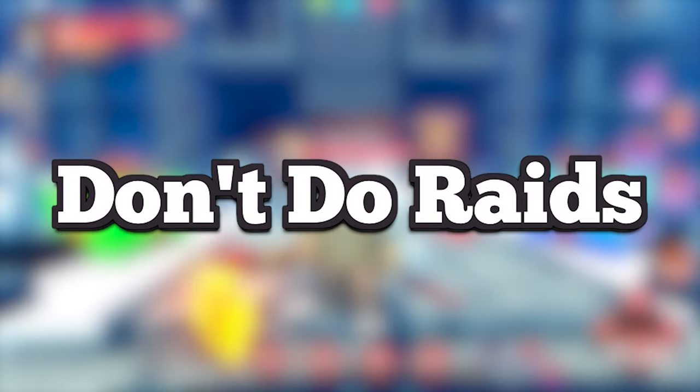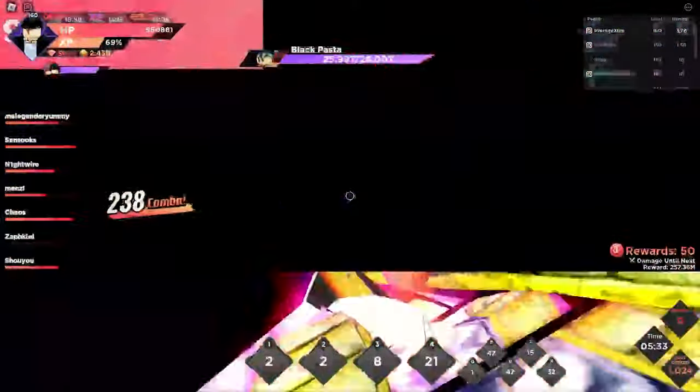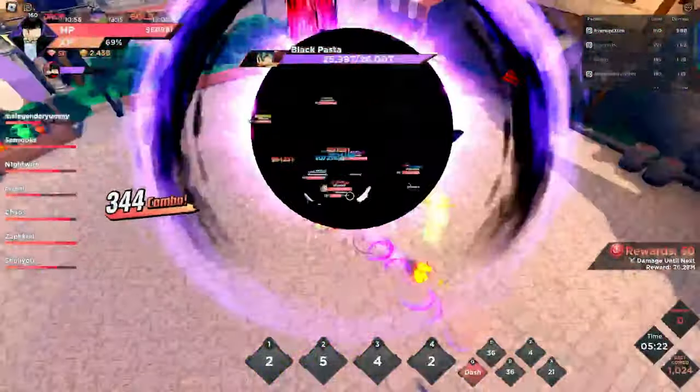My sixth tip for early game players: do not bother with raids yet. They aren't worth doing until you're a mid-game player, or around level 60 to 70. At a low level you might get a max of 3 or 4 rewards, which is only about 12 tokens if you're lucky.